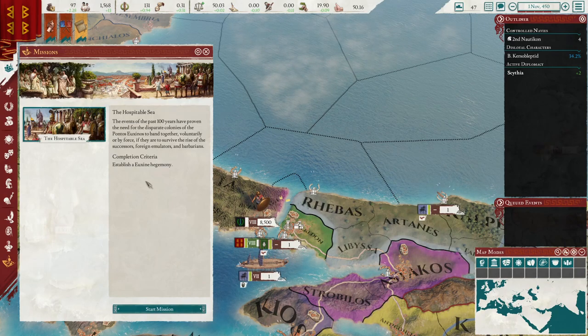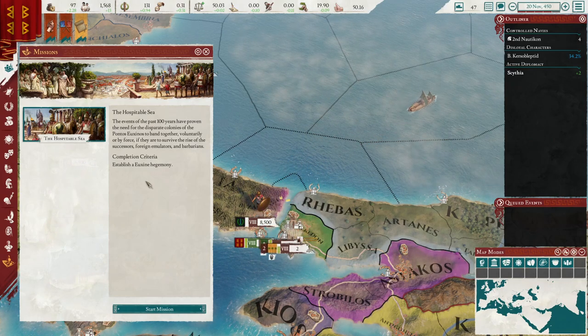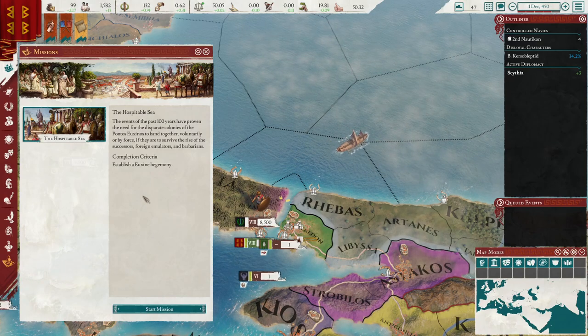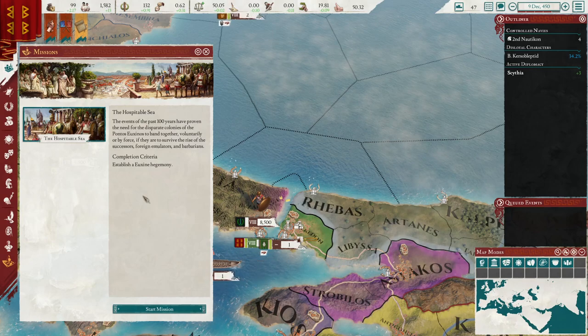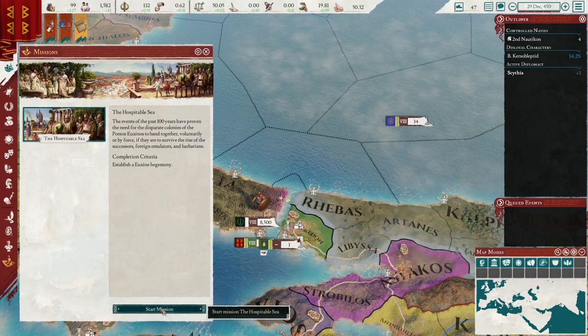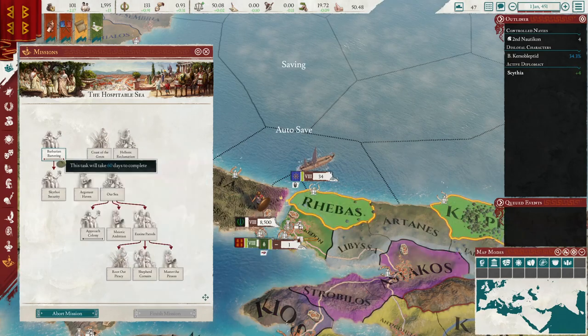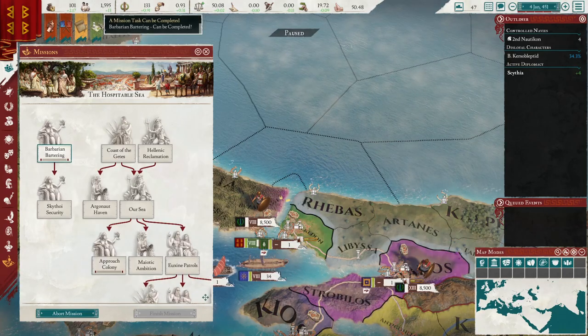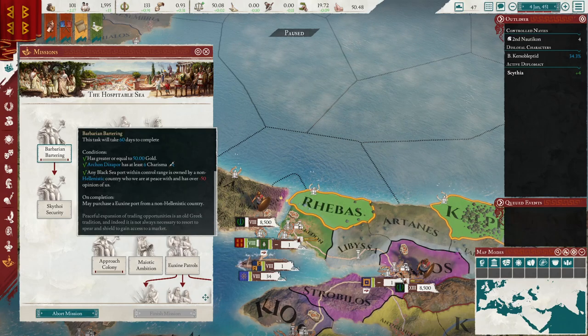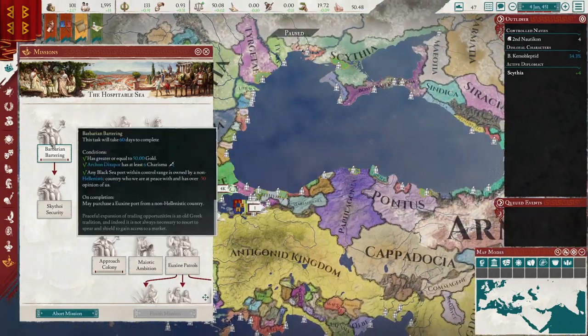Let's look at our missions. The Hospitable Sea: the events of the past 100 years have proven the need for the disparate colonies of the Pontus Uxinus to band together — voluntarily or by force — if they are to survive the rise of successors, foreign emulators, and barbarians. We need to establish a Uxin hegemony. And we're getting an event — I don't think I've actually gotten this one before. I'll take the free expansion option. We already have the first achievement done, and this will allow us to get a free port — we can barter for a port from neighboring states.